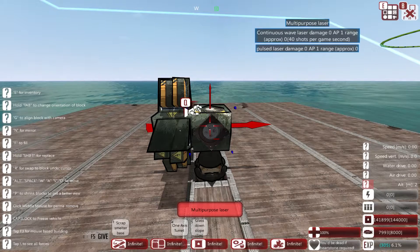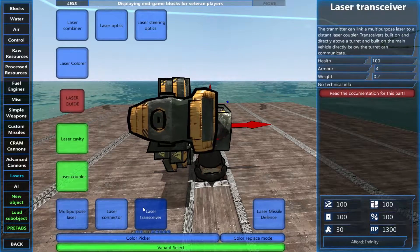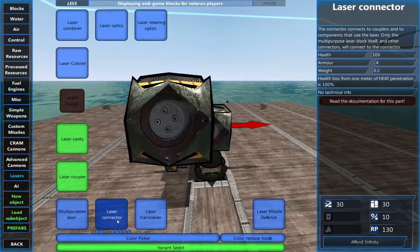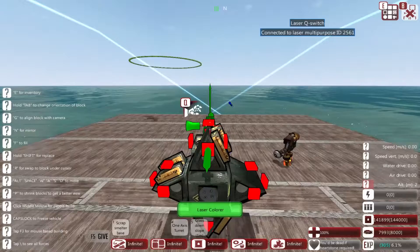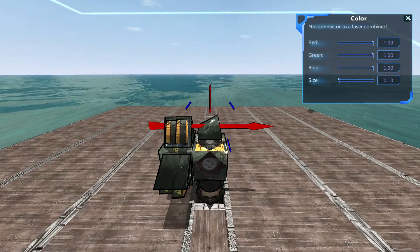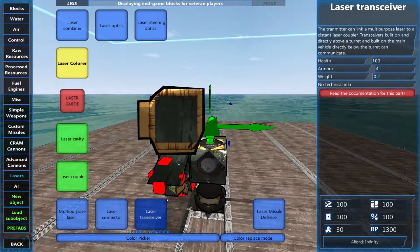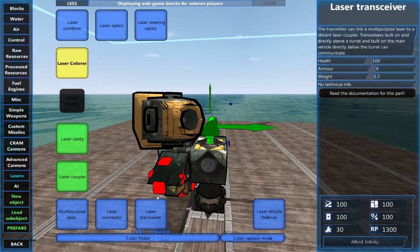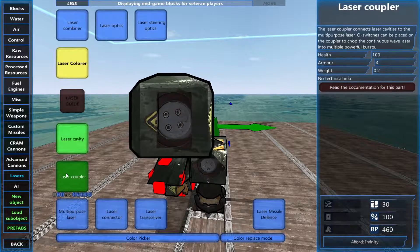There are also things like the laser missile defense, the laser transceiver, and the laser connector, which is basically a six-way connector for lasers. The laser colorer needs to be placed on here and then you can change the color and size — it needs to be connected to a connector. You can have red lasers for anti-aircraft and green lasers to hit enemy ships, or different colors for each ship so you can differentiate what is firing.